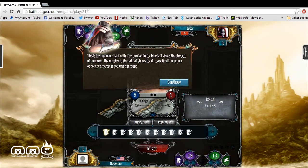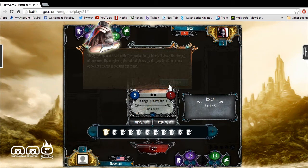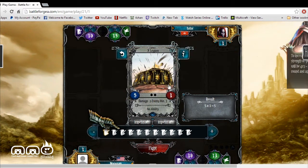We're going to use this guy to fight. You will attack with this. The number of blue balls shows the strength in your unit. The red ball shows the damage it will do. So, blue is basically your defense and the red is your attack. We're going to go ahead and hit okay, continue there.